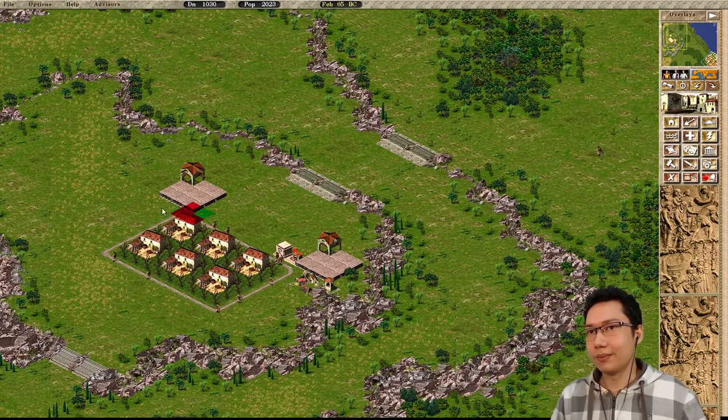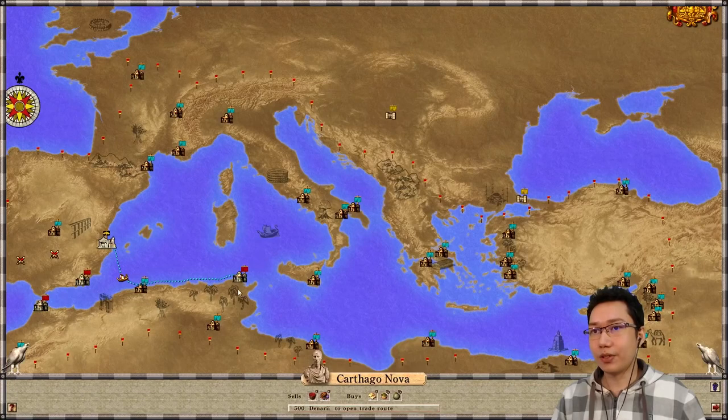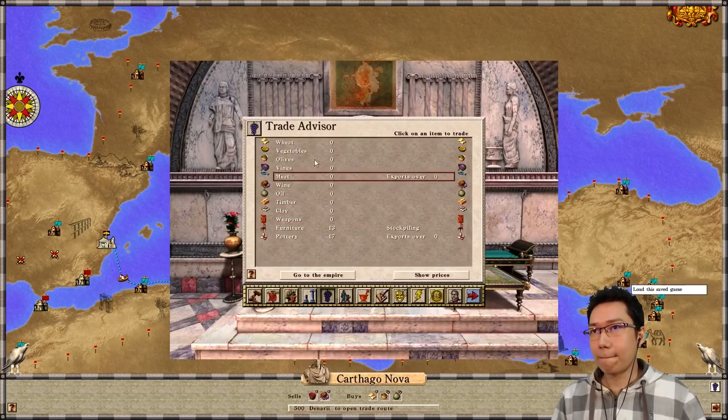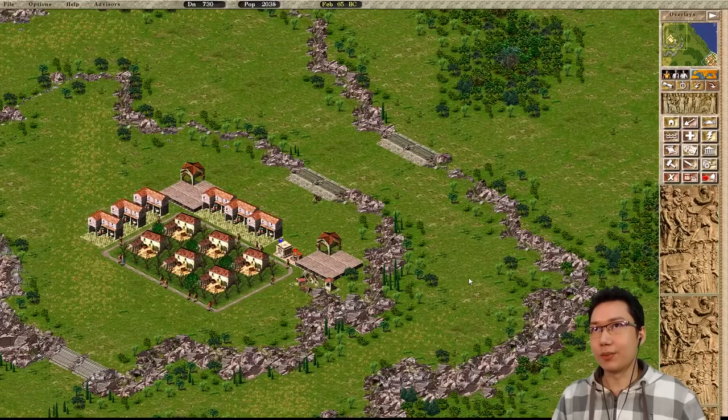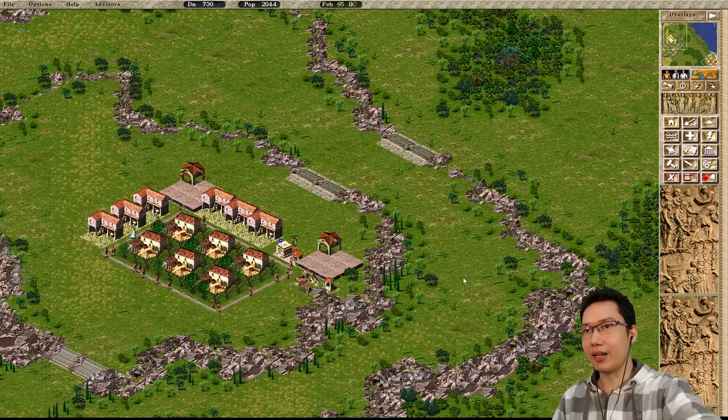A little gap there for the traders to come in, and 6 oil workshops. We can also export olives as well. We can't set that to exporting yet. Now we just wait for all of that to start working. That should deal with unemployment. Very compact design! Employment is at 6% — let's just let it run. Olives are good for desirability, though this road is getting a bit congested.